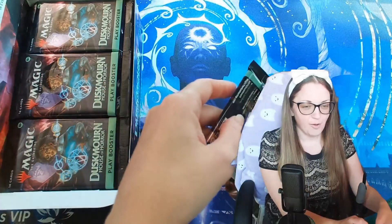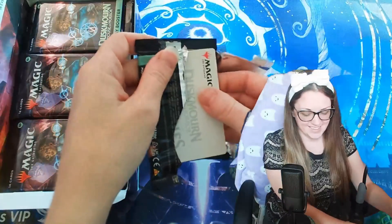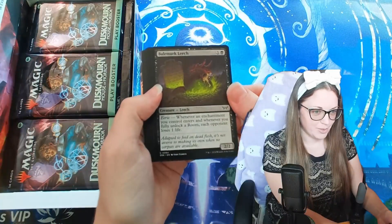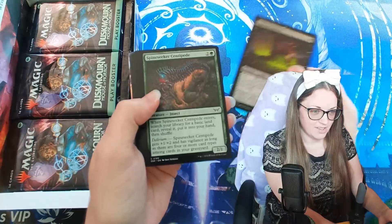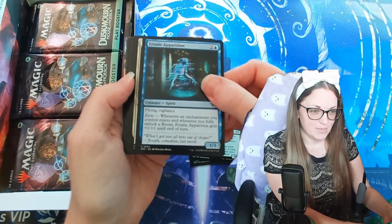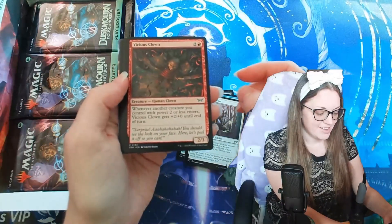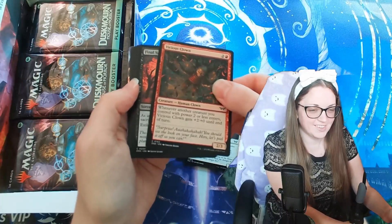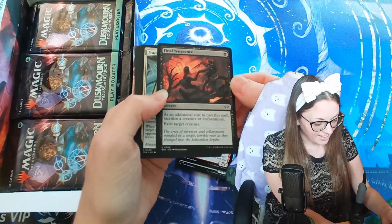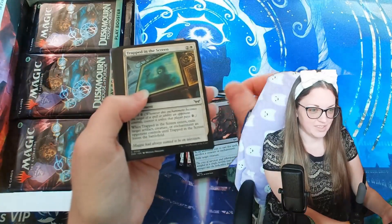Pack number one. Oh, these are so much easier to open than the collector booster. Bellmerk Leech, Spine Seeker Centipede — I do not like that one. Erratic Apparition, Hardened Escort. It's just a clown — we don't like clowns. Vengeance — that card art is crazy. We love an Exile Removal. We love it.